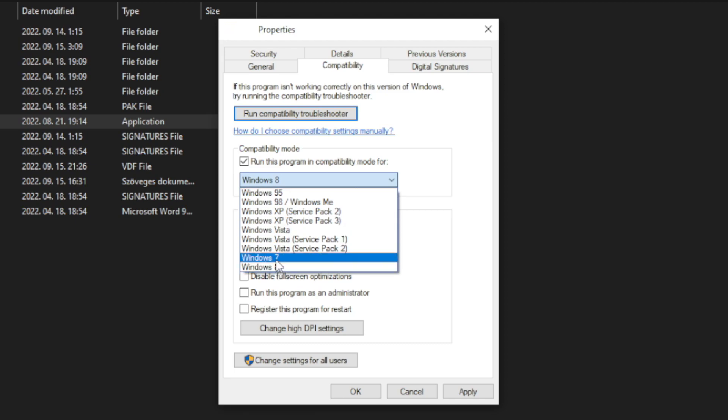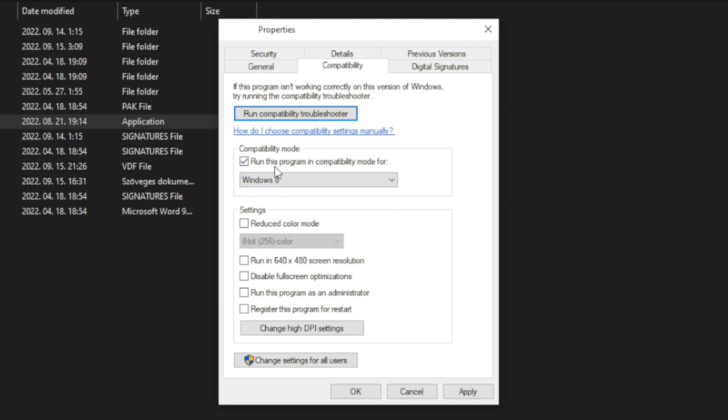Check Run this program in compatibility mode and try Windows 7 and Windows 8. Check Disable Full Screen Optimizations. Check Run this program as an administrator. Click Apply and OK, then try to play the game.